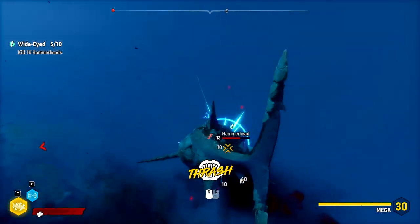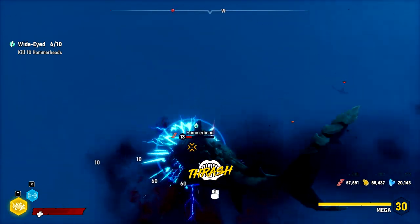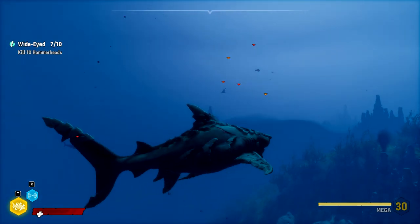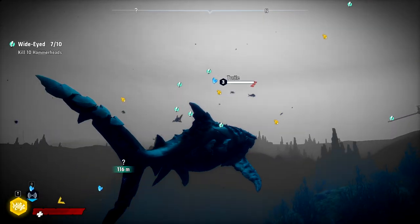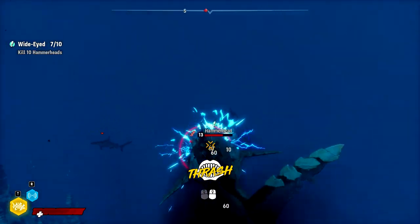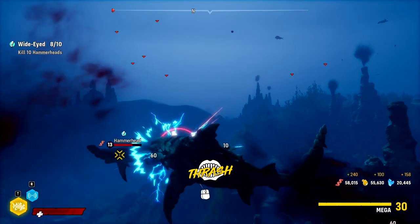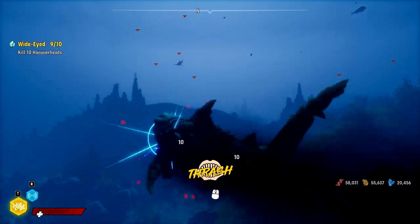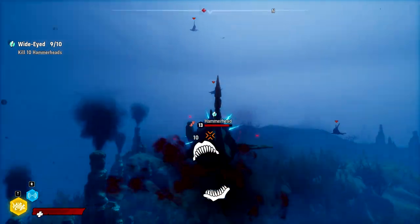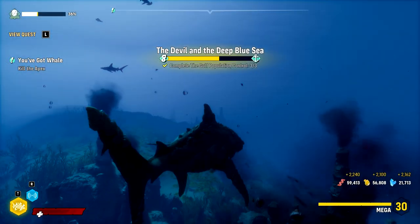My girlfriend sent me a video the other day of an oceanic white tip attack, in which it basically just gives someone a little nibble on the shoulder and then swims away as a kind of warning - minor lacerations. And you can't tell me that was a mistake, because oceanic white tip is a fairly large shark. If they wanted to take your shoulder off, they could. I think I would stick to closer inland if I was going to go diving.